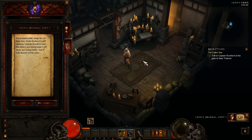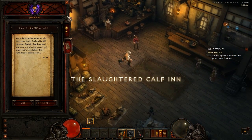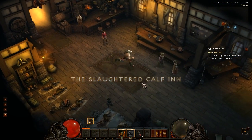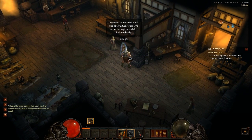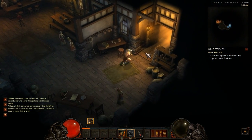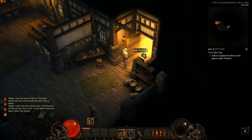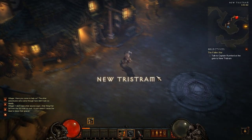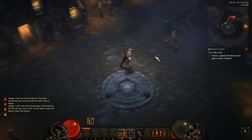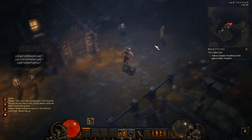'Captain Rumford and the others are losing hope. I tell them not to lose faith but if help doesn't arrive soon...' Okay thanks for that Leah. Can we talk to these guys? 'Have you come to help us?' No, I don't care. If we hold shift I wonder if we can - oh we totally can, attack in town and everything! I remember in Diablo 2 you couldn't actually attack in town. Alright, we gotta go back and talk to Captain Rumford.